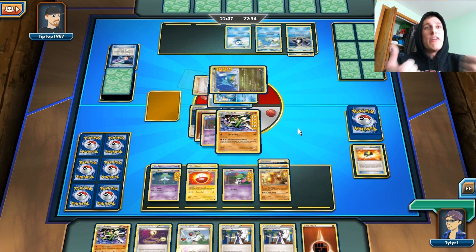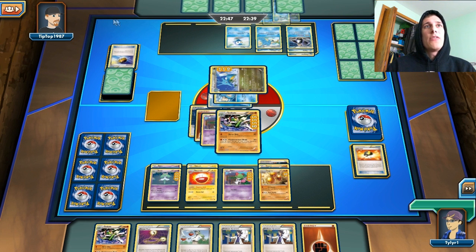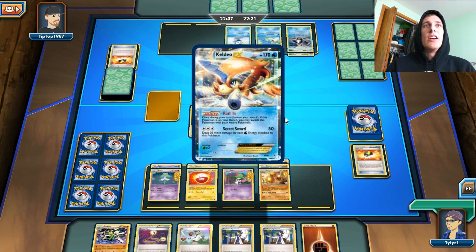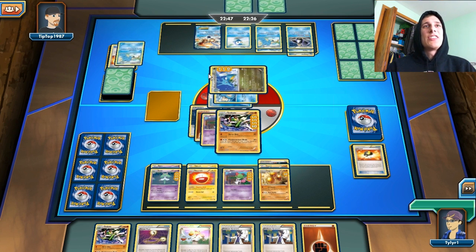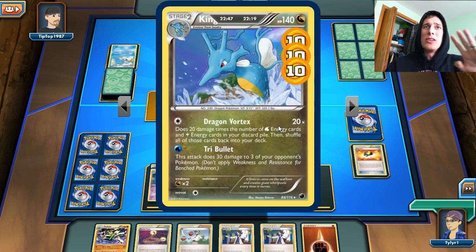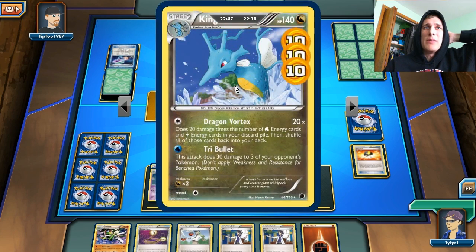He's going to use Hugh on me, which I'm perfectly fine with because I had a terrible hand. It looks like we can get another Gallade in play next turn, and this is looking good, you guys. I don't know if he has any EXs in his deck, but my Gallade isn't very good at knocking out EXs anyways. Oh, there's Keldeo! We're aiming for that Keldeo! This Kingdra is going to get knocked out hopefully. He has 2 energy in his discard pile so that Dragon Vortex is doing 40 damage, but his Tri-Bullet is still there too.